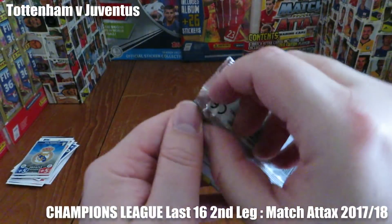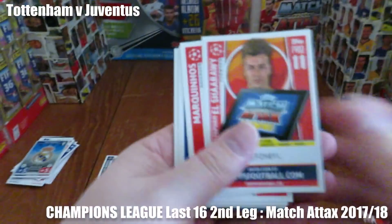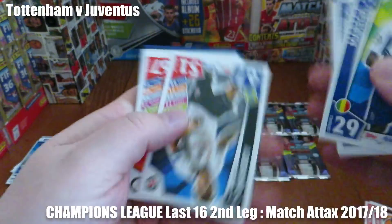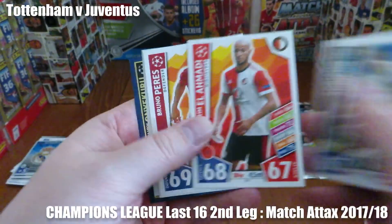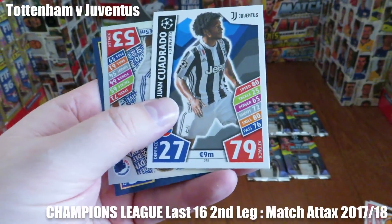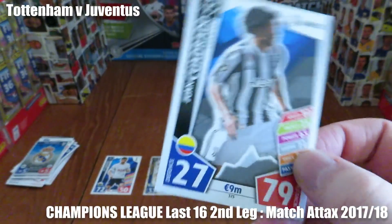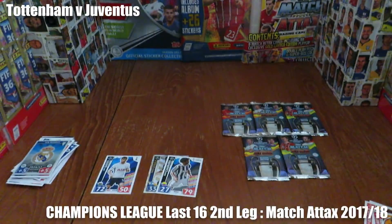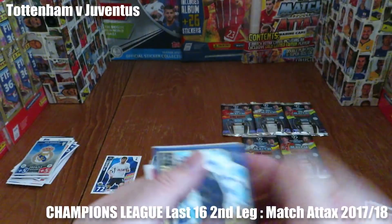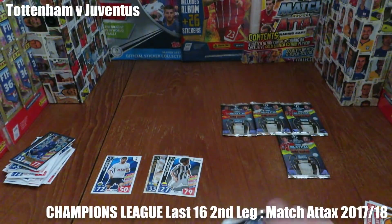Juventus one. On to our final pack before half time. And there's Juventus' second goal — they take the lead just before half time through the flying wing back Juan Cuadrado, making it 2-1 at Wembley. So the half time score: Spurs one, Juventus two.